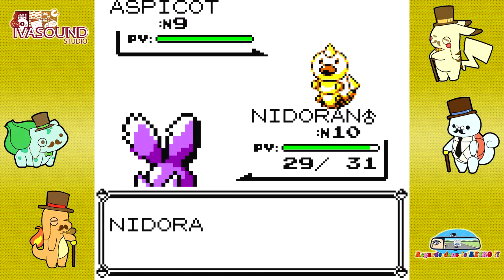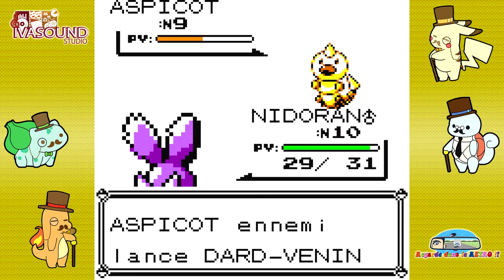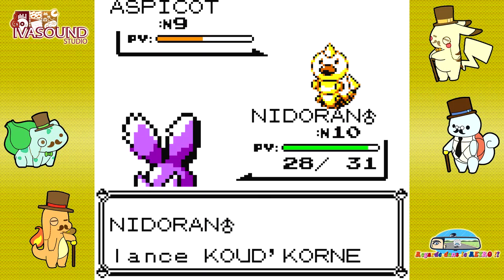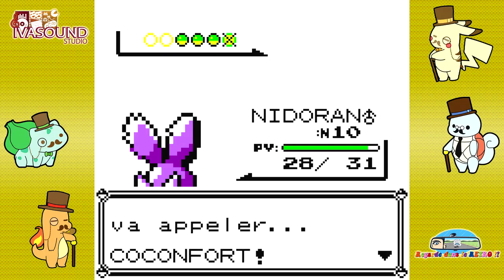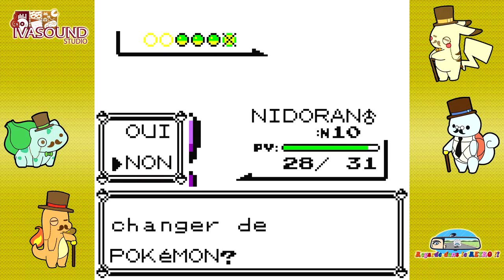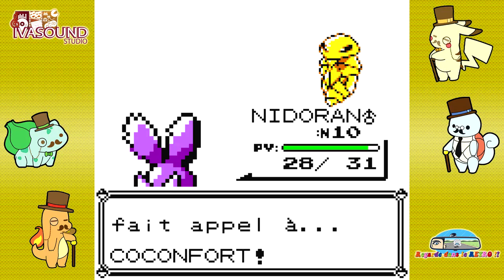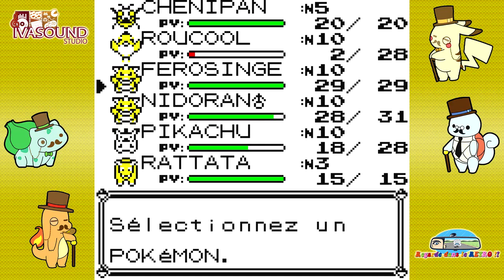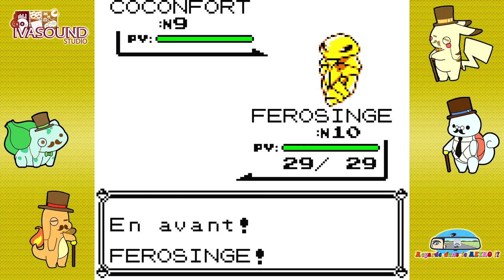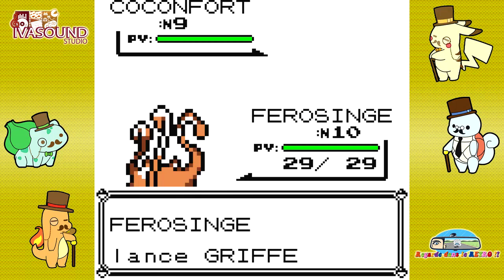Darvenin qui m'enlève 1 PV. Il me semble que Darvenin a une petite attaque mais une grosse chance d'empoisonner. Je ne sais pas si on peut empoisonner les Pokémon Poison — à priori non. Donc au confort. Je vais remettre Chenippant, même si je sens que ça va être encore un combat très long à base d'Armure. Pourquoi j'ai dit Chenippant ? Ferro-Singe. Je suis fatigué.